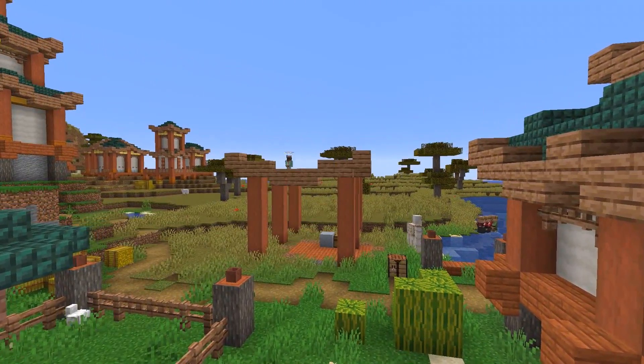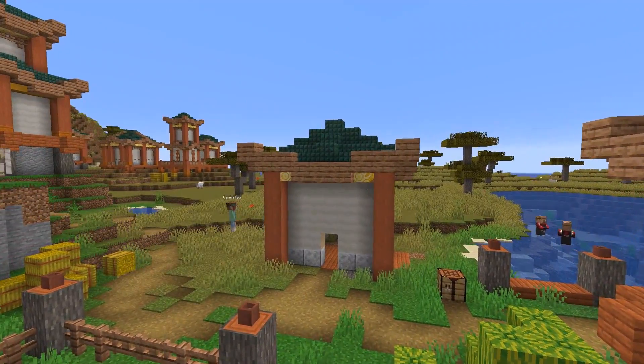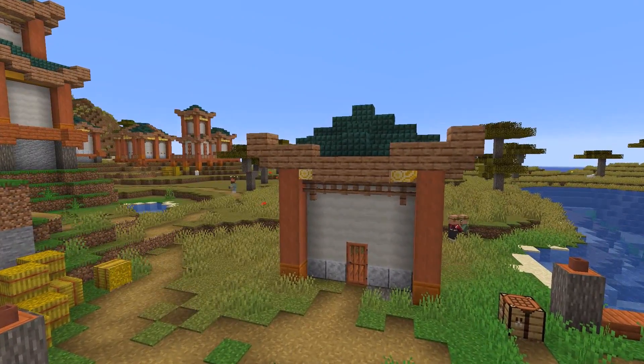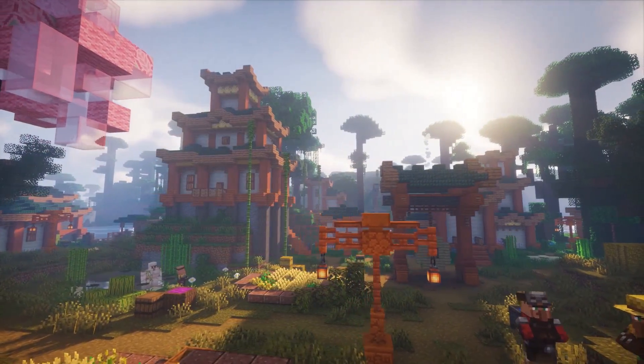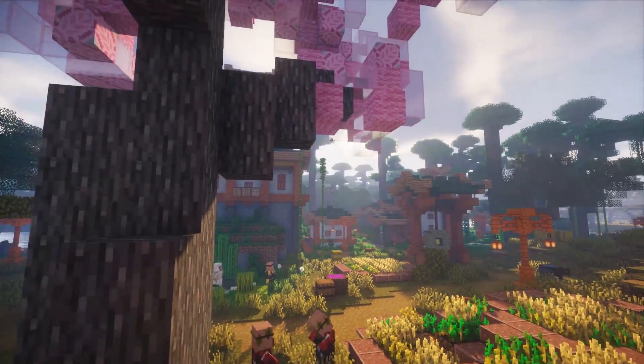This stonecutter's hut is going to be turned into a little house, perhaps for the merchant who works on the docks. This is the final structure that I had to transform, and with some final additions of custom trees, some barrels and carts, street lamps, and so on, this village is officially complete.